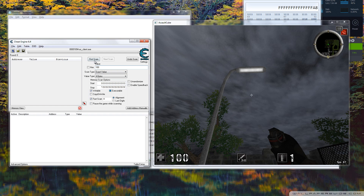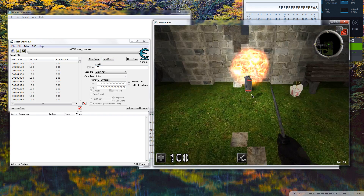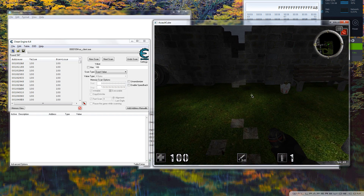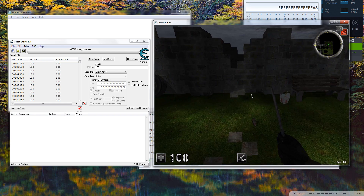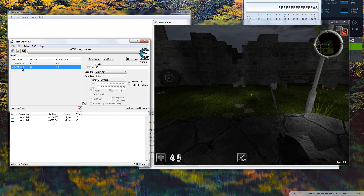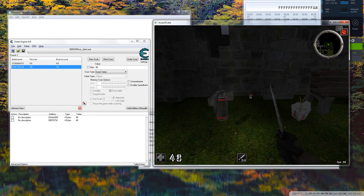We're going to search for a hundred. Click new scan - nothing changes. Let me go back in the game and throw a nade. Oh, I can cook the nade - that's why. So now we have 48 health, and we have two values. We don't know which one it is, and we have to find out which one is correct.